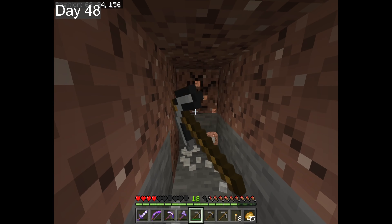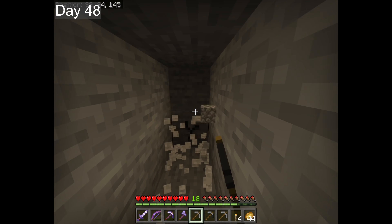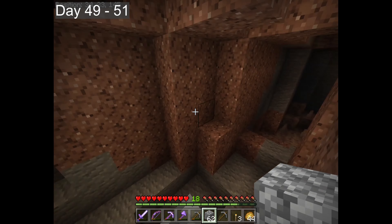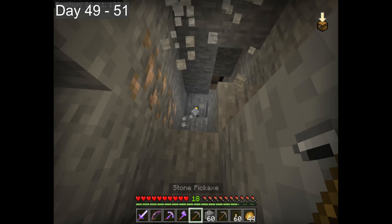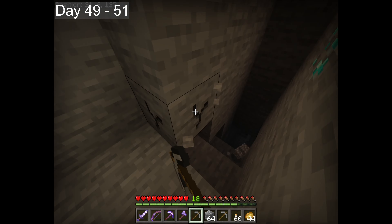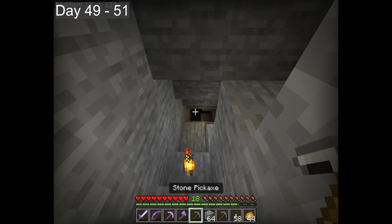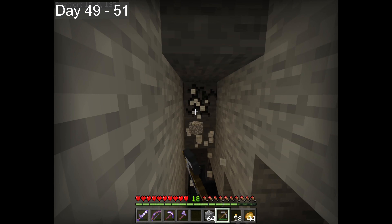With the water like a warm blanket, the adventurer hid until finding a ledge. Mining in a straight line, block after block, he was soon greeted by a cave. Not being able to say no to a bit of exploring, off he went. Staircasing down, he noticed the nice blue lapis but decided it could wait.